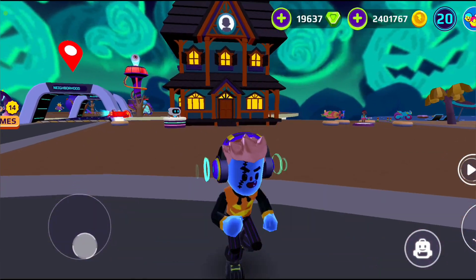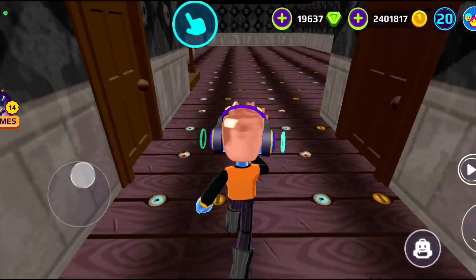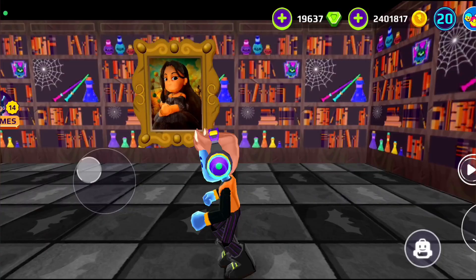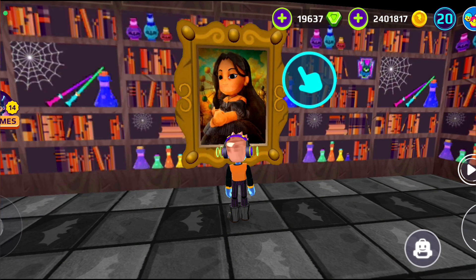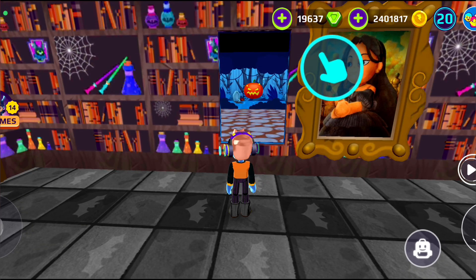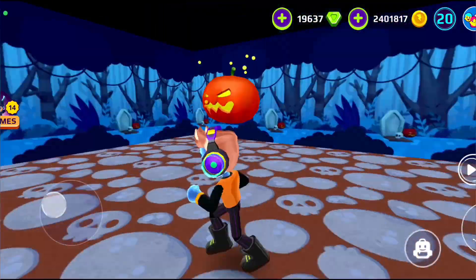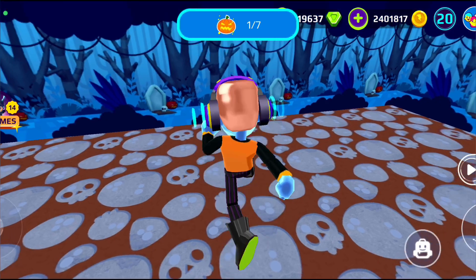We will find a secret place inside the new house. What do you think of the Mona Lisa? She scares me! As you can see, this is the secret passage — let me know in the comments if you knew about it. This pumpkin contains three gems.